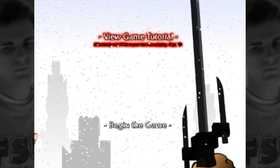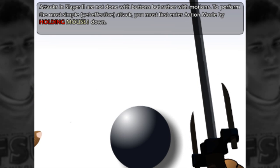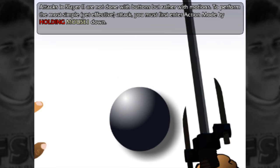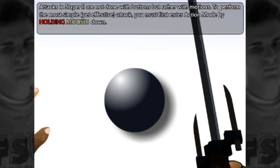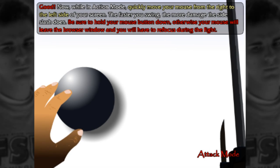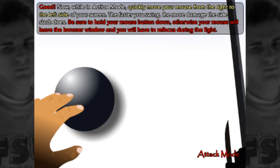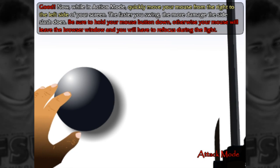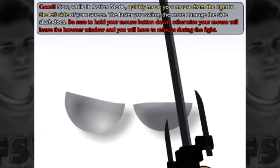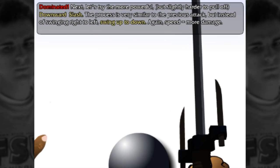I'm gonna go ahead and view the tutorial, because I do forget how to play this. Attacks in Slayer 2 are not done with mouse buttons, but rather with motions. To perform the most simple yet effective attack, enter action mode by holding mouse one down. Now, while in action mode, quickly move your mouse from the right to the left side of the screen. The faster you swing, the more damage the side slash does.